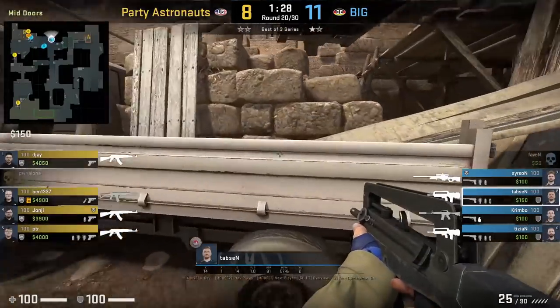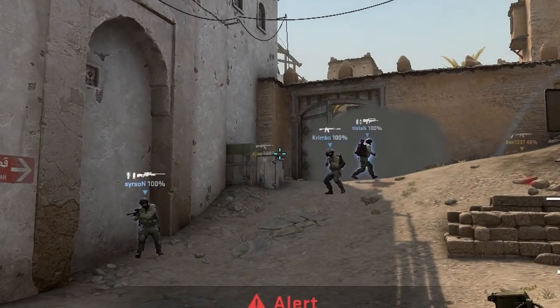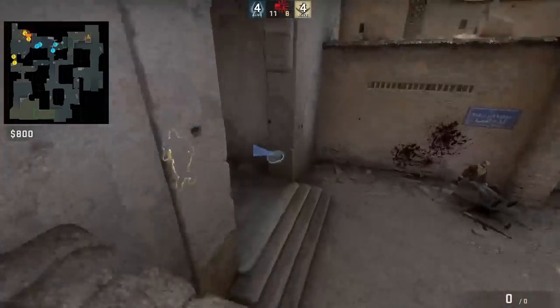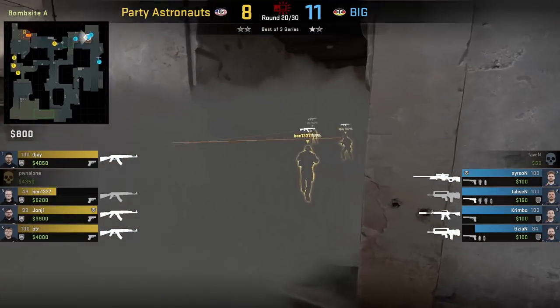Pit clan retaking B site — Taps throws a retake smoke for tunnels. He stands next to the back tires of the truck, aims at this box, then jump throws. There are two smokes seen here; Taps' smoke is the one inside tunnels — I'm not sure whose smoke that is outside of tunnels.